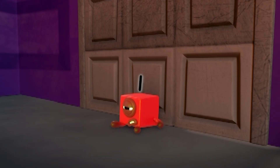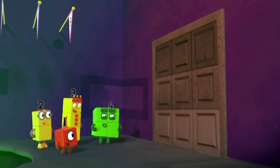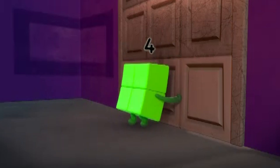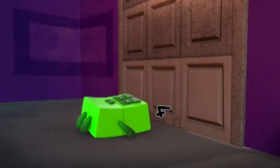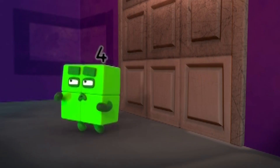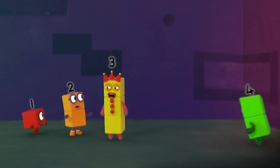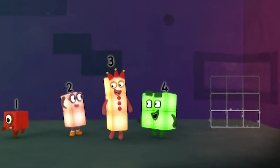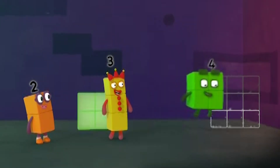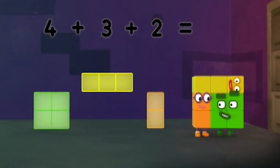It's stuck! Squares are strong. Let me try. We need a bigger square. Nine. How do we get nine? Four plus three plus two equals nine.